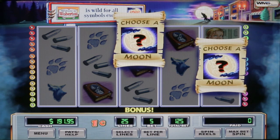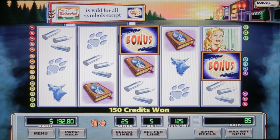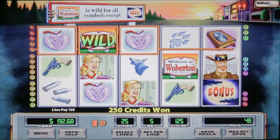We have to choose the moon to get into the bonus — hopefully we choose the right one. We won our money back, but if we would have picked the other one, we would have won six free spins. The bonus symbols are only available on reels 1, 3, and 5.